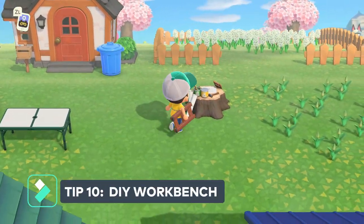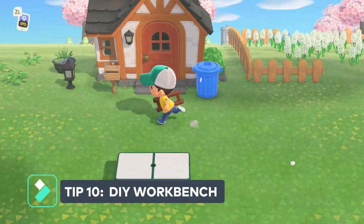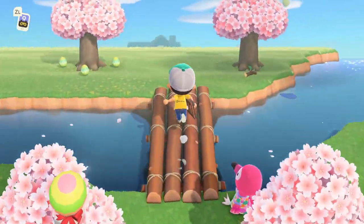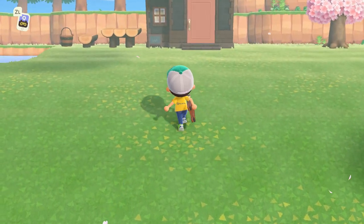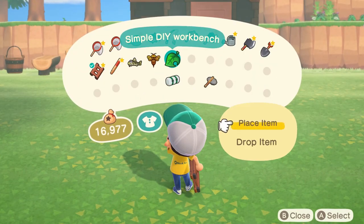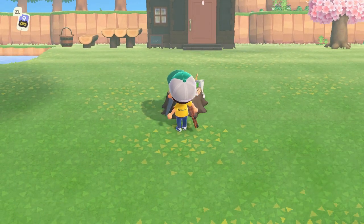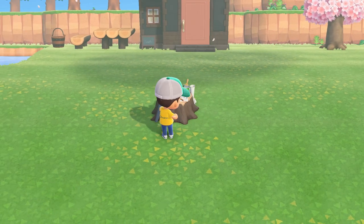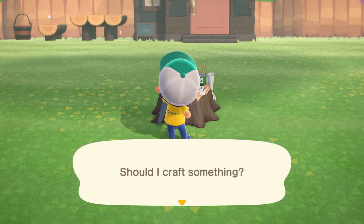Tip number ten is one of my favorites. If you're doing a lot of building, craft several DIY workbenches and place them throughout your island, or craft one and carry it with you at all times and place it down whenever you're ready to craft. This will save you time from having to run back and forth between your house and wherever you're building.